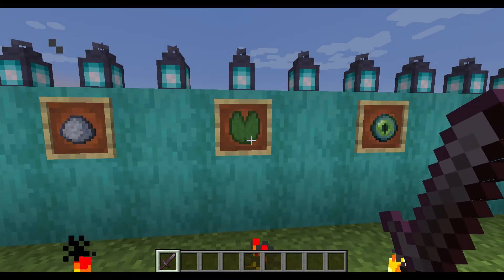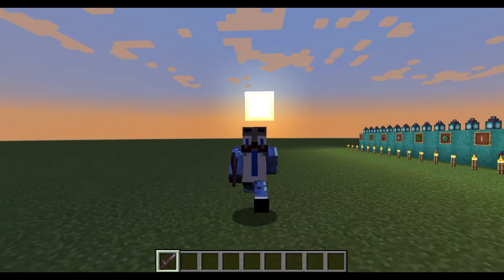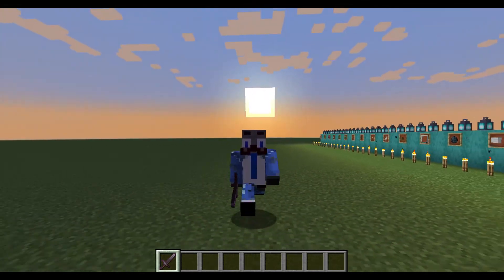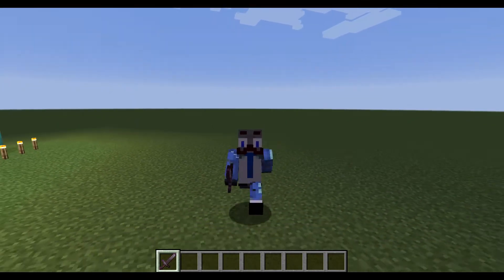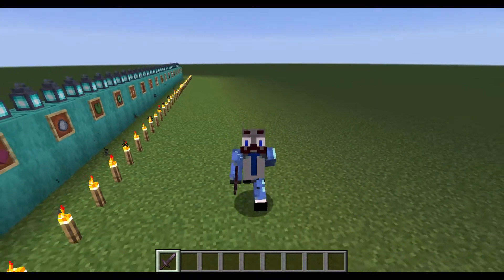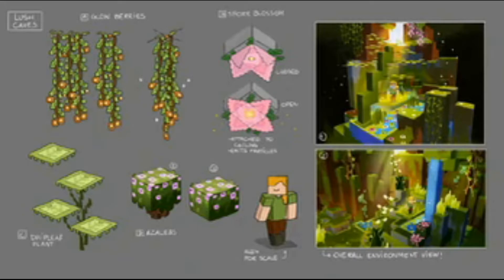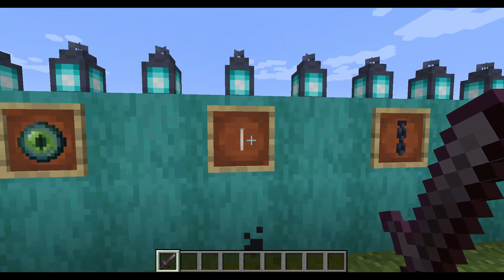Moving on to the drip leaf plant — I personally like this one a lot. It's very cool that you can use it for traps, because the longer you stand on the leaf, the faster it drops and you fall to the ground. I build a lot of traps in my creative and survival worlds and I think this can be a great addition, taking the trap game to a whole other level with natural platforms that just give way.